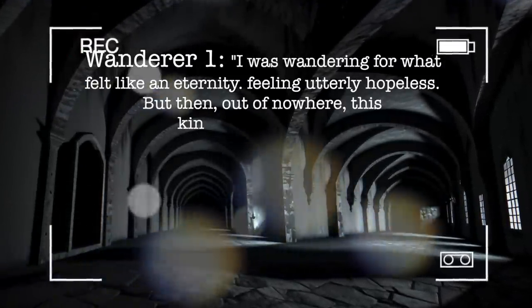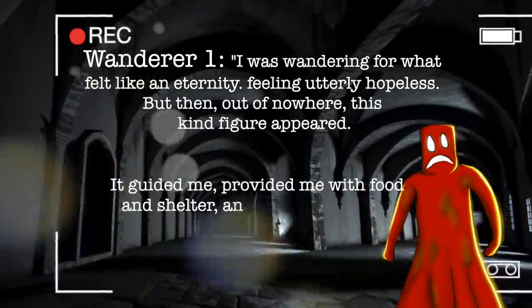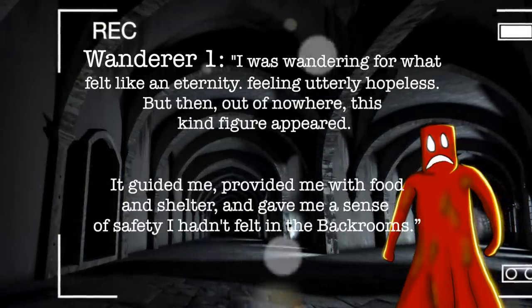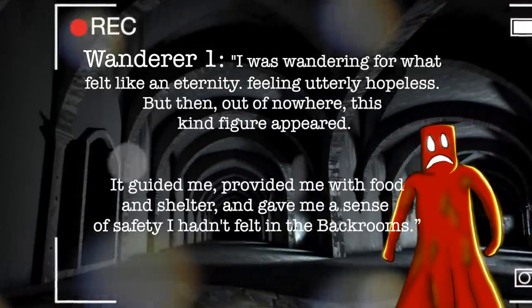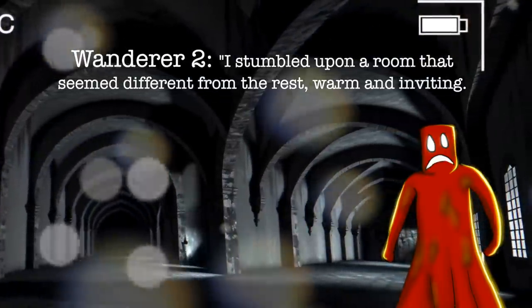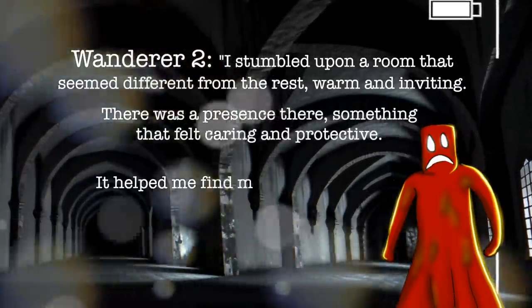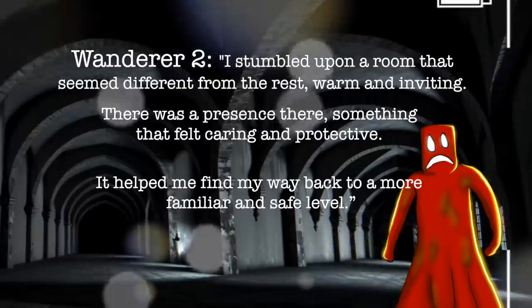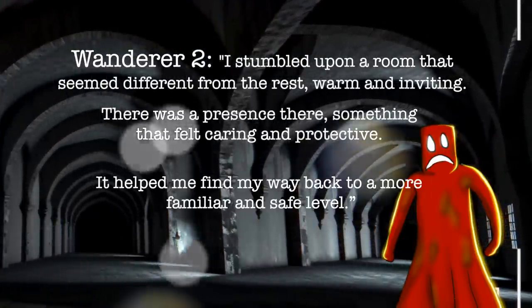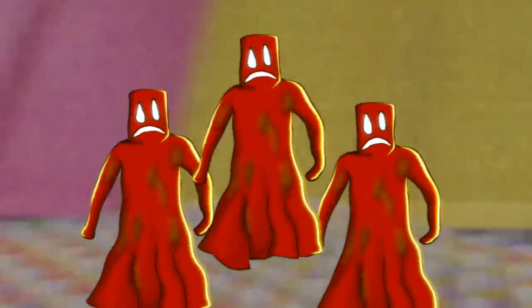Wanderer 1 said: 'I was wandering for what felt like an eternity, feeling utterly hopeless. But then, out of nowhere, this kind figure appeared. It guided me, provided me with food and shelter, and gave me a sense of safety I hadn't felt in the Backrooms.' Wanderer 2 said: 'I stumbled upon a room that seemed different from the rest — warm and inviting. There was a presence there, something that felt caring and protective. It helped me find my way back to a more familiar and safe level.' Party Savers often appear when Wanderers are at their most vulnerable and in need of assistance. They offer guidance, share food and supplies, and help them navigate the labyrinthine corridors of the Backrooms.